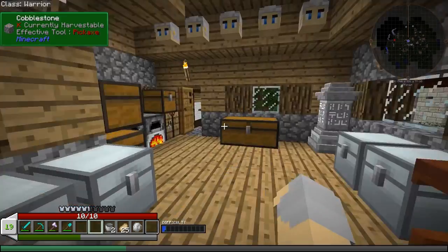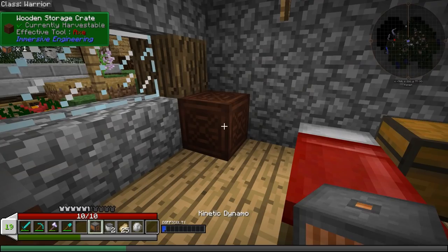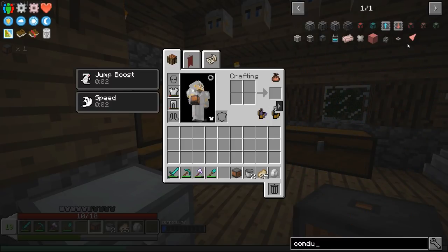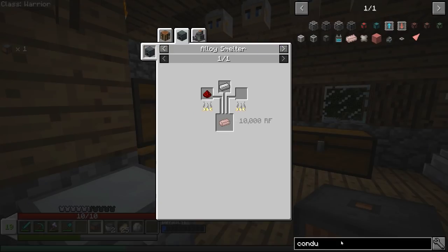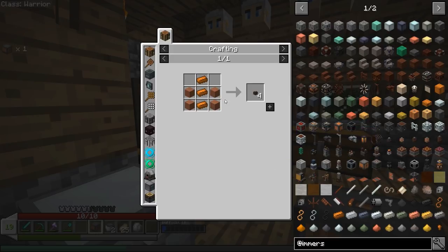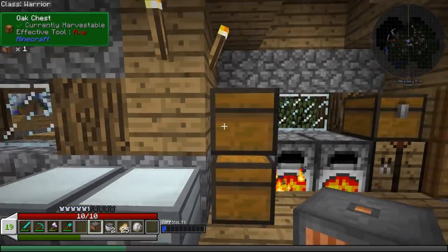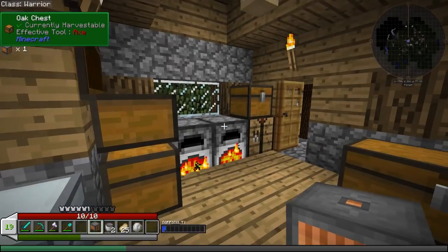I need my kinetic dynamo, and then we're also going to need some sort of conduit or cable. I'm thinking to start with... I can't really do the conductive iron yet, so we'll probably have to go with the basic cables. A low voltage wire connector needs four hardened clay and three copper. I should have clay.